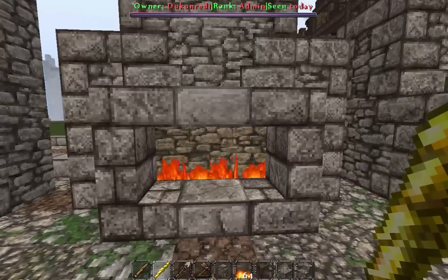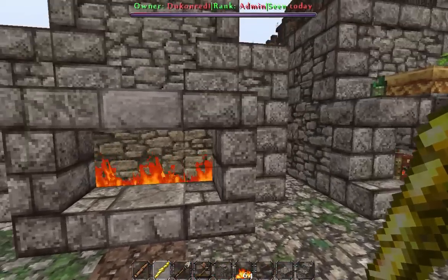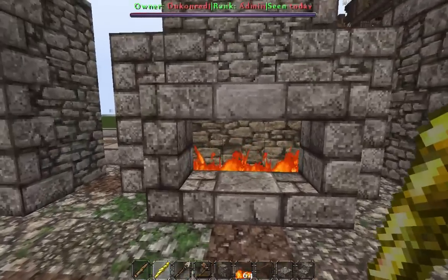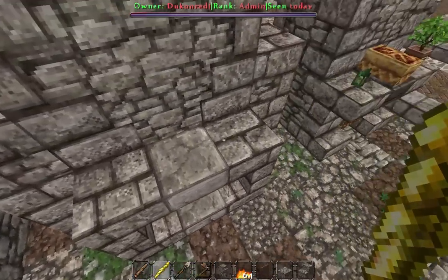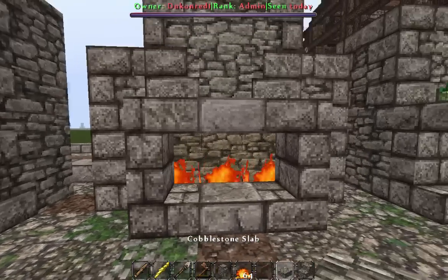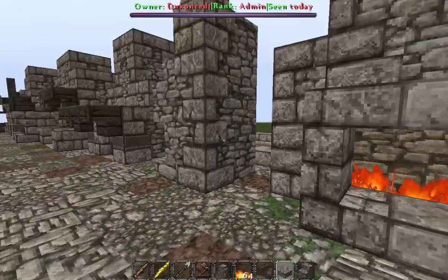Here's another fireplace design. Here you could just do the upside-down stairs and connect them to make it kind of like this little box. And you still have that sort of mantle on top to place stuff. So that is another cool little design you can do.